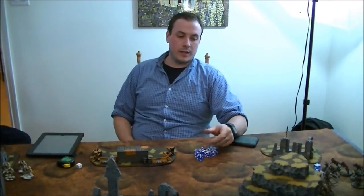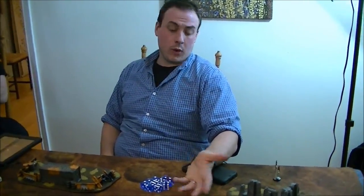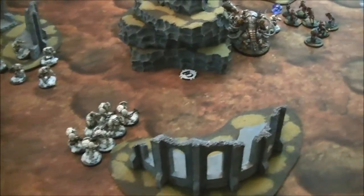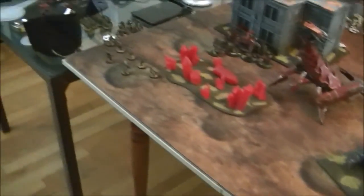We sorted out the rules issue: the twin-linked on deep strike is indeed in the book under terminator armour, not in the unit entry — so easy to miss. Even a librarian with a combi-weapon coming in gets it. We redid the shooting phase correctly; it resulted in one fewer wound on my side. We played it right going forward.